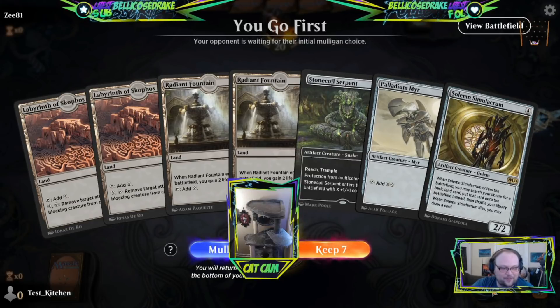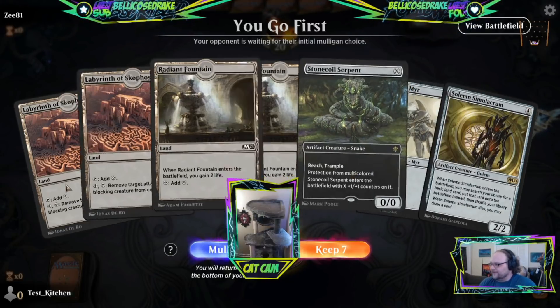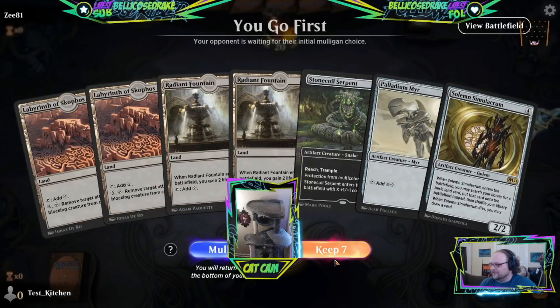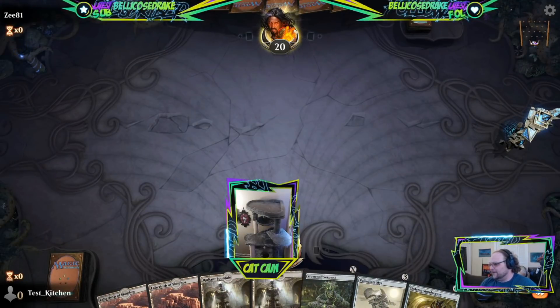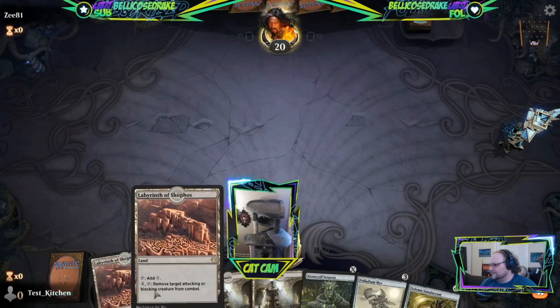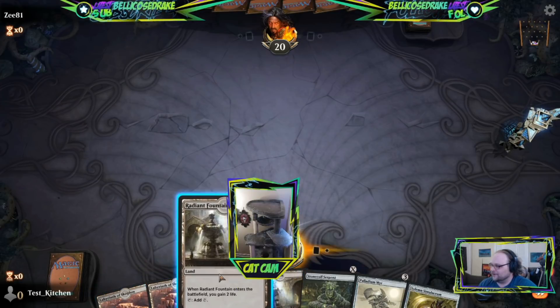Bellicose Drake sub with the Prime - thank you very much, I love that name. I love to see colorless love. We can stay in the game for a few turns here. We've got some Radiant Fountains. Maybe we can use these Labyrinths. Labyrinths is a card I'm shamelessly kind of excited about for no reason.